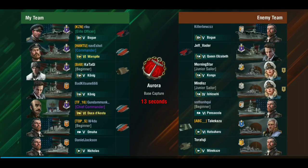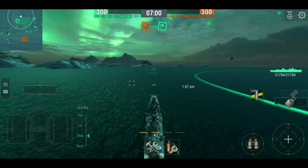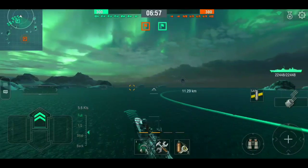Hey this is Ayush here and welcome back to another video. In this video I'm featuring the tier 6 premium Italian light cruiser the Duca d'Aosta. In this match I'm going solo and the map is Aurora. First of all I would like to thank Gundammonkey for helping me with this account to make this video — without his help this video wouldn't have been possible.